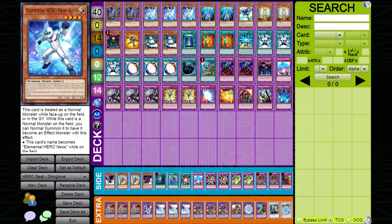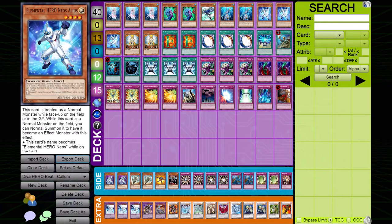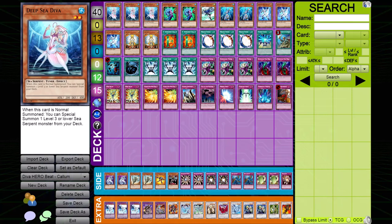There are two types of Hero Beat decks in Edison format: Hero Beat and the recently popular D.Va Hero Beat. D.Va Hero Beat differs from regular Hero Beat in that it plays Deep Sea Diva along with multiple copies of Spined Gilman, giving the deck access to Synchros and making Miracle Fusion into Absolute Zero more consistent.